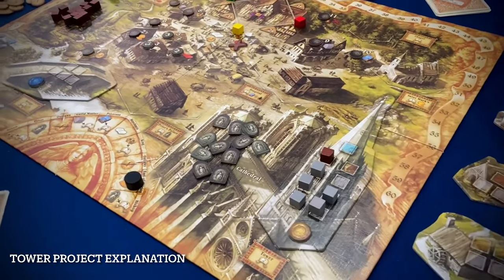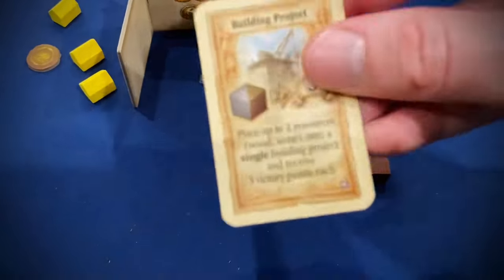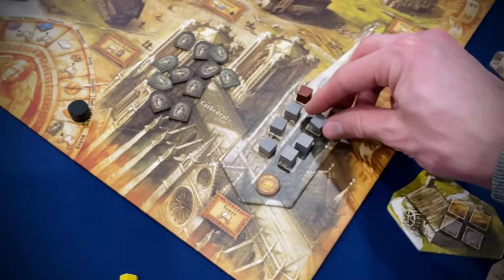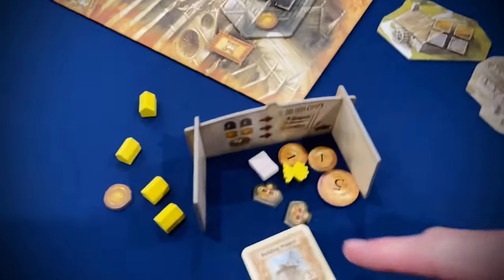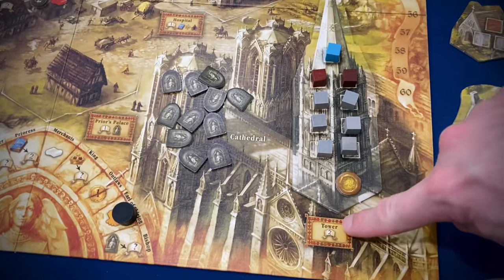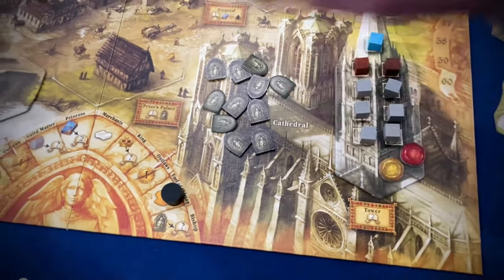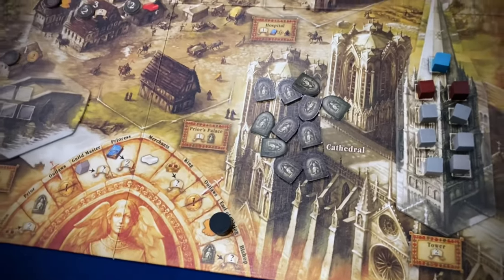When you play the building project card, you contribute up to two resources to a single project for three points each. For the tower project specifically, when it's completed, you evaluate who has the most loyalty crowns — they get to place the blue metal resource on top for another three points. Players who donated to the project still get their reward at the bottom. That's how the tower project is slightly different from the others.